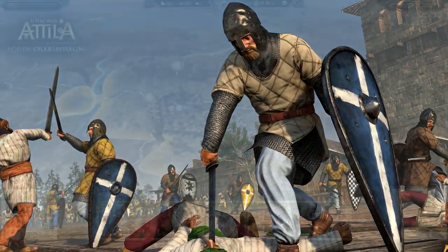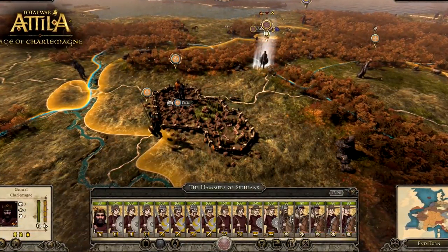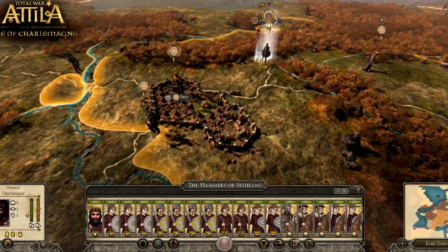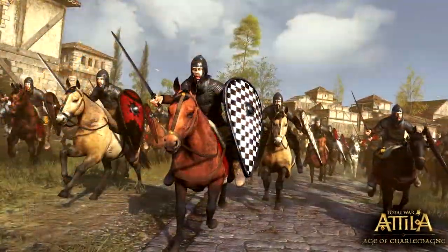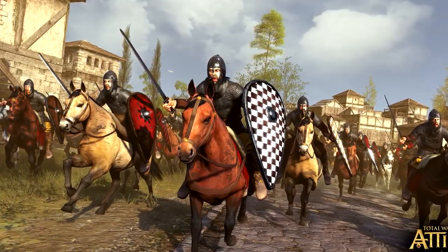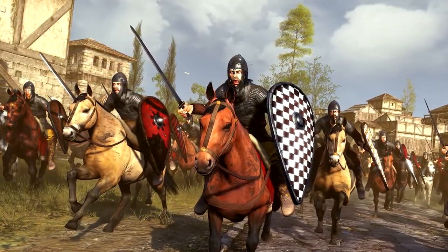What time period does The Age of Charlemagne set? Well, it starts in 768 AD, which is about the dawn or the beginning of the Middle Ages, so very early on. There are eight playable factions with all new units, tech trees, and buildings. New gameplay features with storyline-based kingdom events, and there are 52 conquerable provinces.